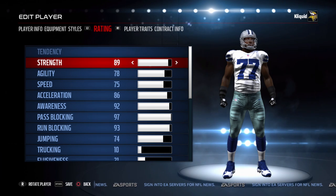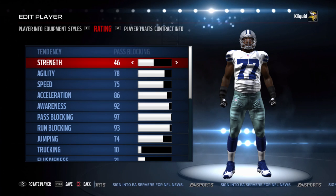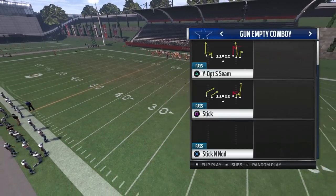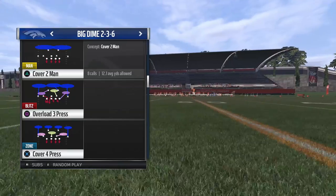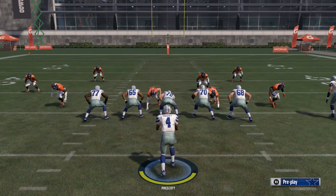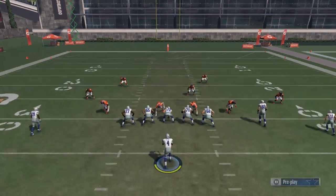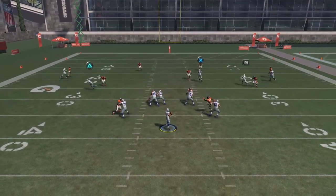Going into this I have no idea what's actually going to happen — I haven't done any testing, so what you're seeing in this video is happening in real time. The very first thing we're going to do is change all of the offensive linemen for the Cowboys to have zero strength. All other attributes remain exactly the same, obviously other than their overall which does go down. The play we're running is just a four verticals play, and the computer is running a cover four defense.